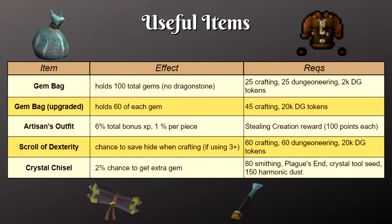A full Artisan's Outfit will give you a 6% crafting XP boost. Each individual worn piece will give you a 1% boost. You can get these as a reward from the Stealing Creation minigame.